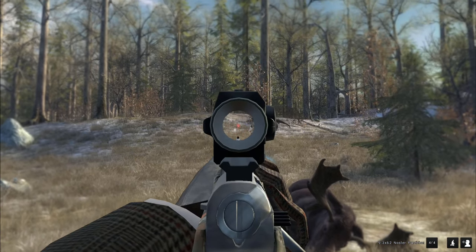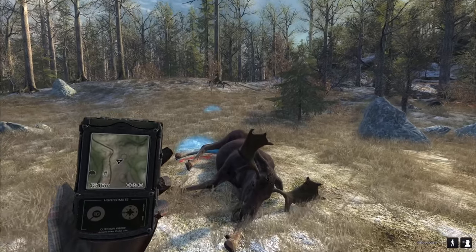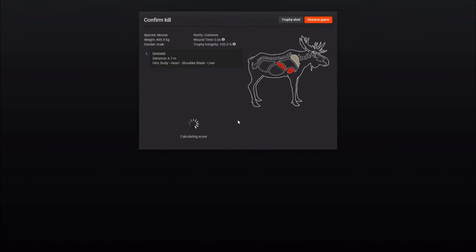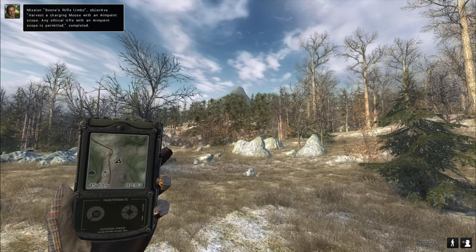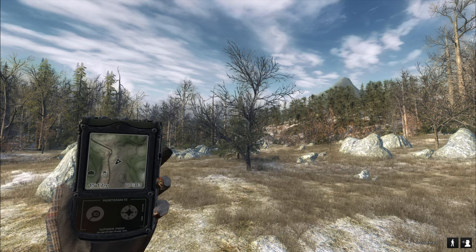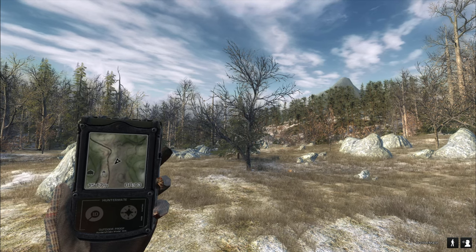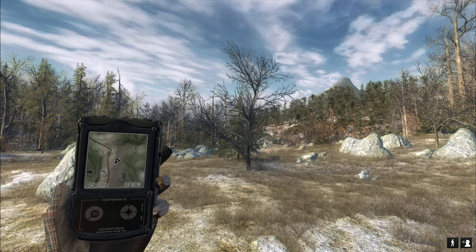Perfect shot. And that should count. Perfect — Boon's Rifle Limbo, charging moose objective done. So that leaves just the sandbar deer, and that should be an easy one. Let's go to Piccabine Bay and go shoot a sandbar deer over 55 meters.